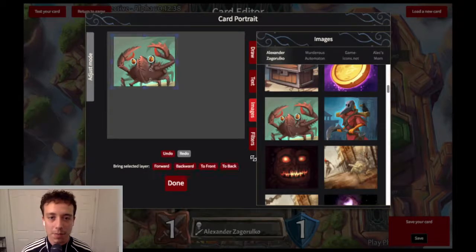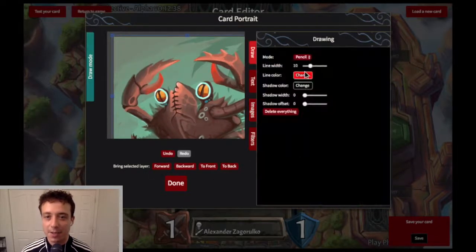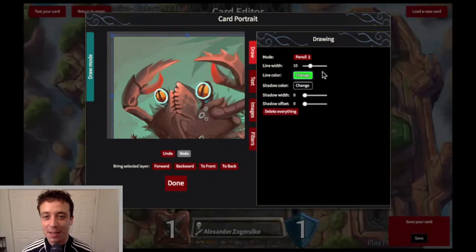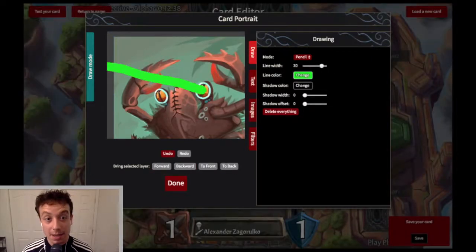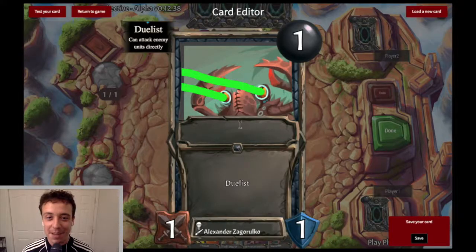There's a crab. Let's make him real big, and then let's make him shooting lasers out of his eyes, and let's make sure the lasers are green. Just so you know, there will be a real art tutorial later — this is not it. So you're just going to have to bear with me here.